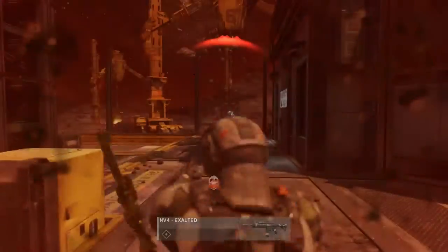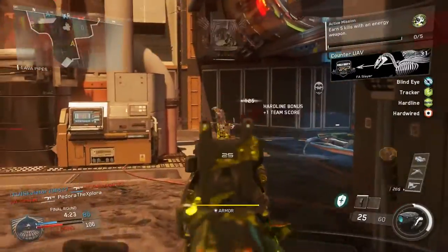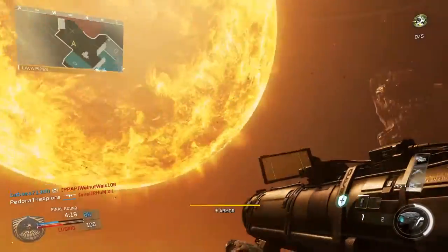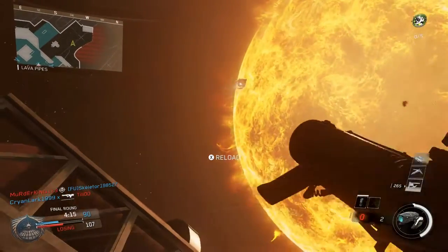I've come up with four quick tips for you guys to stay off the minimap. Before I was doing this in my first games of Infinite Warfare, I was getting horribly wrecked, going awfully negative. People seemed to know where I was at all times, and no matter what I did, I'd always get flanked and killed in some ridiculous way.